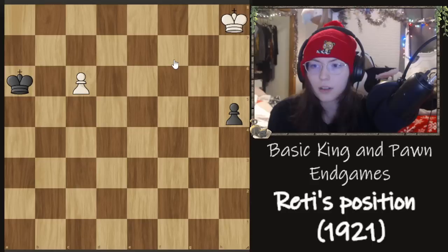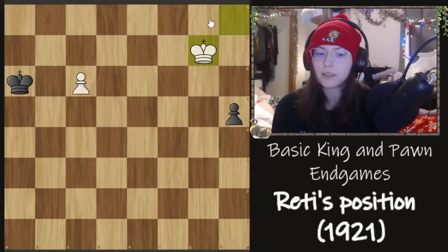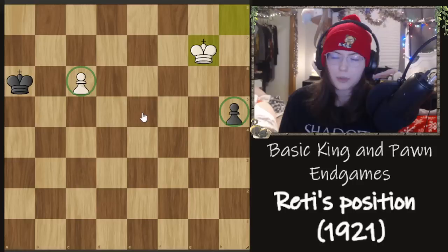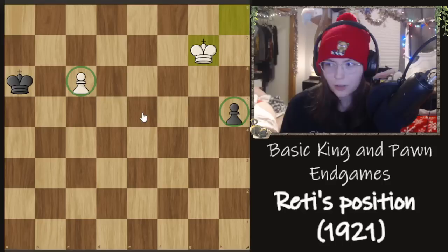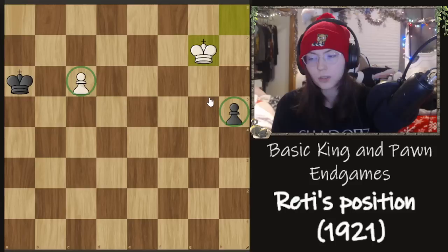The answer is King g7. The idea behind King g7 is we are too slow to go after the h pawn and too slow to go after the c pawn. But if we can combine these two ideas, why not do it? When we're down two tempi on that pawn from getting into the square, we can gain those back and maybe step into the square. So what we're doing is forcing things — doing more than one thing at once. Very important in the endgame.